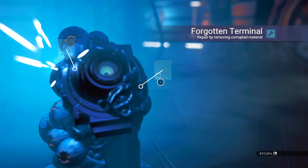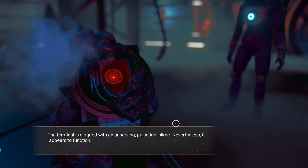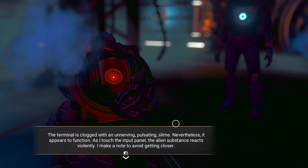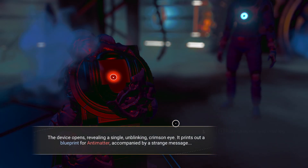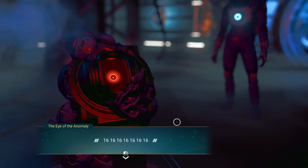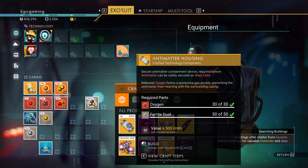We're just going to skip the refining. Terminal online — selecting key, decrypting, success. The terminal is clogged with an unnerving pulsating slime, but it appears to function. As I touch the input panel the alien substance reacts violently. The device opens revealing a single unblinking crimson eye. It prints out a blueprint for antimatter accompanied by a strange message: 'You will find us when the time is right.' There's our antimatter — and along with it we also got an antimatter housing blueprint.